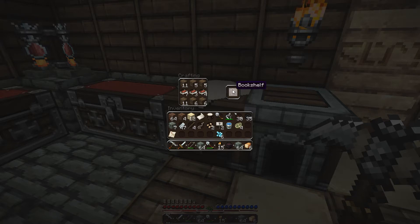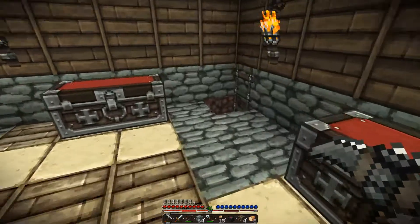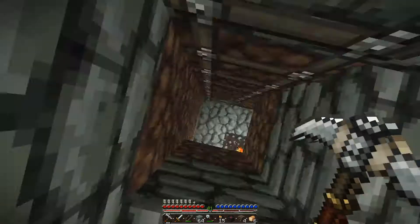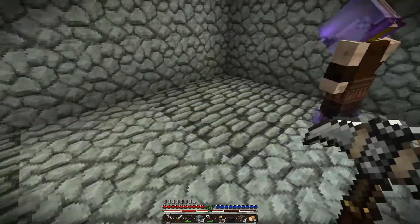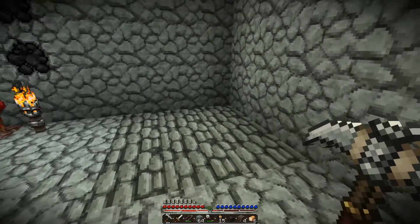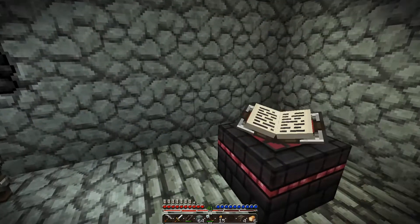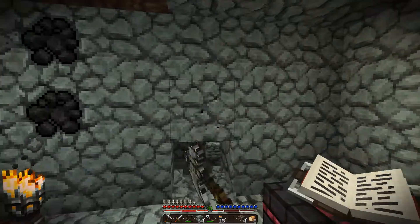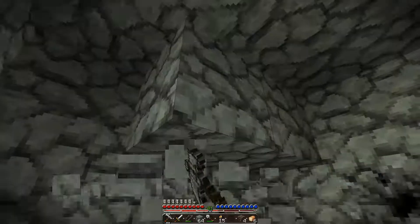Message from the outside world. I'm one book short because of that enchantment table. I've got four bookshelves. I could spend three emerald to make another one. And then these are where all the bookshelves are gonna go eventually.